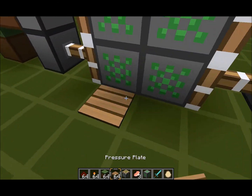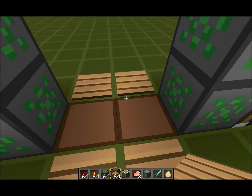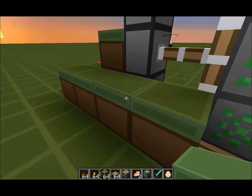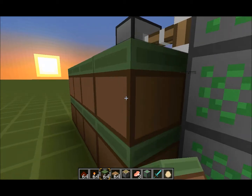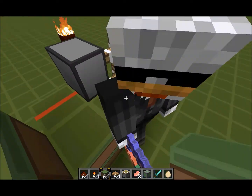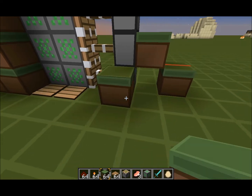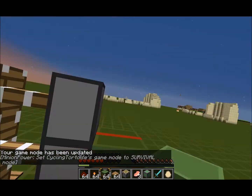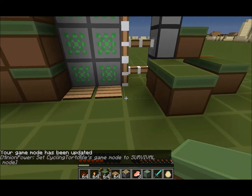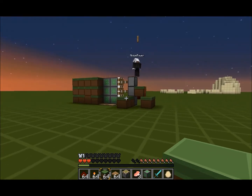Then the pressure plates can go on here, and then it should work like so. If I put it right, that should work there - and there you have your amazing piston door. You can cover it up so it is all hidden. Once you have done that, that is your sliding door. Hope you enjoy the tutorial of the sliding door - like, subscribe, and share. Thanks for watching and see ya!